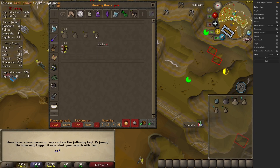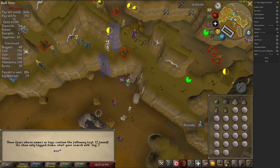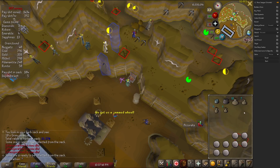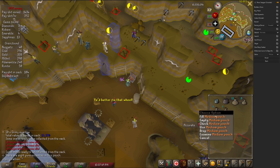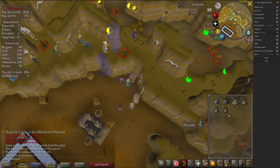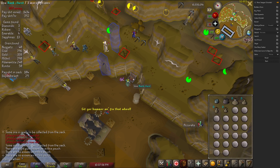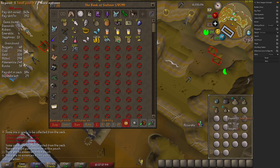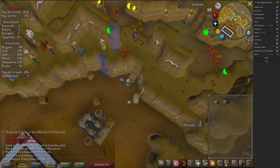The Essence Pouch plugin honestly should be a part of the RuneCraft plugin in the main build. It simply shows you the amount of essence you have in each pouch, allowing you to easily see whether your pouches have essence in them or not. I can't tell you how many times I thought I had filled all my pouches and started running to an altar, only to find out one or all of my pouches had no essence. This plugin can save a lot of hassle.